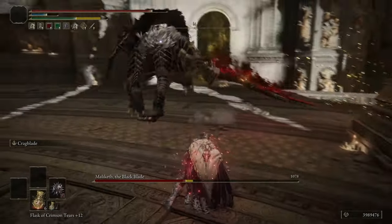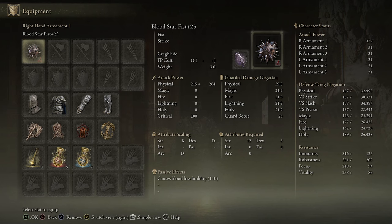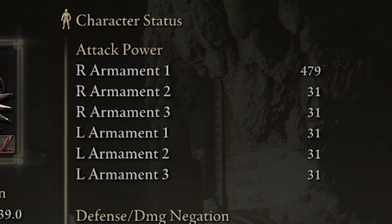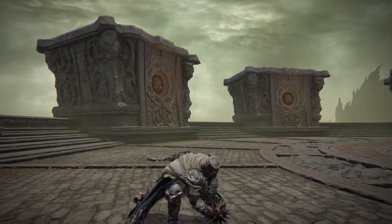If you want to copy my stats exactly, you'll need to start off with the Hero Class. If you're using anything else, you may have to sacrifice some points from Vigor, Strength, and Arcane to balance it out, but to be honest it's not going to be that big of an issue. Continuing on with the build, we have the main weapon to use, and that's the Star Fist. The attack power on it is nothing too special, and if anything it's kind of on the low end when you compare it to some of the other stronger weapons in the game.